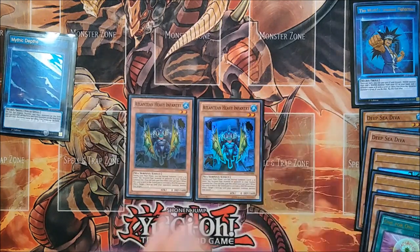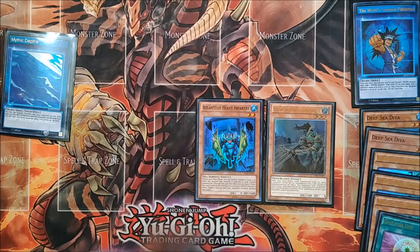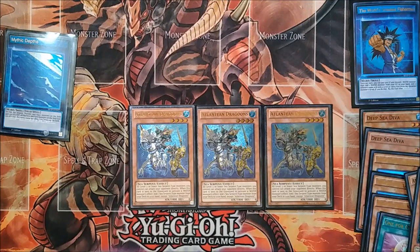Next up, we have 2 copies of Atlantean Heavy Infantry. This is simultaneously an extender and interaction by letting you normal summon extra times or destroying your opponent's cards. I'm also running 1 copy of Atlantean Marksman, which is also an extender and interaction. Although it's a little less reliable — you have to attack directly to summon any Atlantean from the deck, and it destroys set cards. I was very happy with these ratios and would not change them. We are also running 3 full copies of Atlantean Dragoons. This card is the lifeblood of the modern Mermail Atlantean deck. Without it, you can't really do a whole lot. It searches any Sea Serpent, which includes Megalo, all the Atlanteans, and some tech one-ofs.